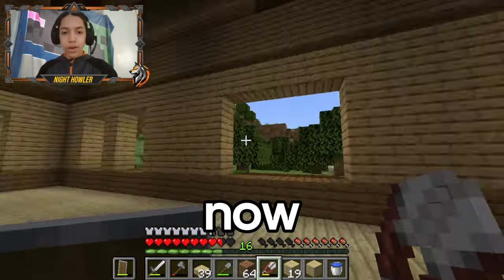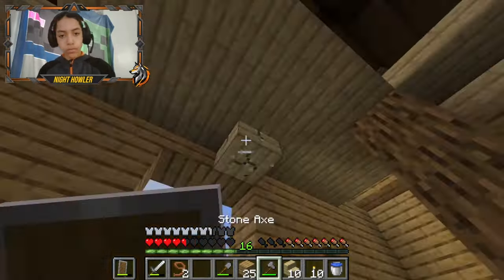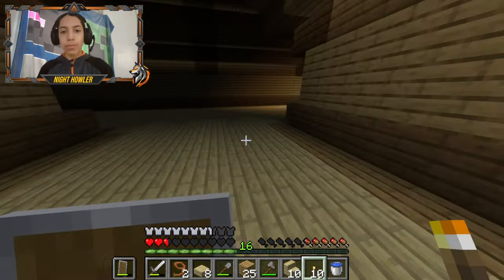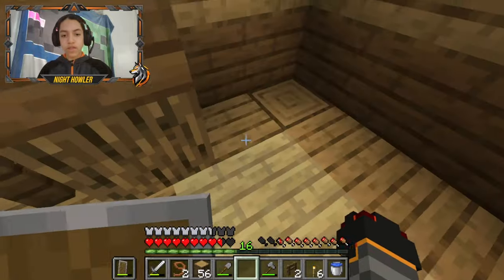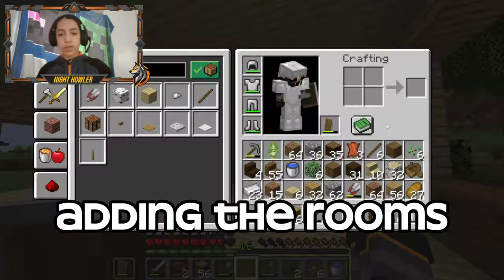Okay, first floor done. Now I think I'm just gonna start working on the second floor. And with that guys, the second layer is done. I might have made these windows a little too high, but that's fine, I'll figure something out. Should probably do something about the staircase. Yeah, this definitely has a cleaner finish. Okay, we got the top done, we got the stairs done.